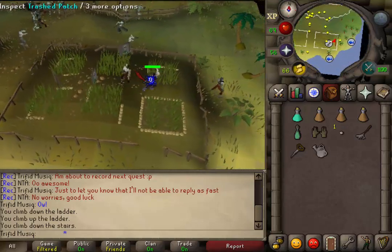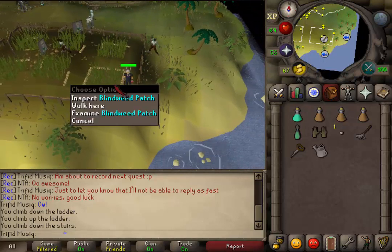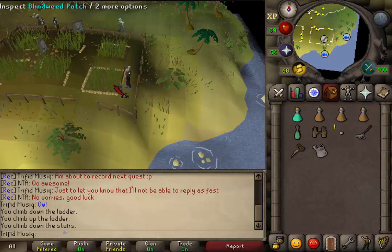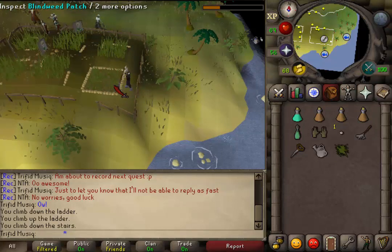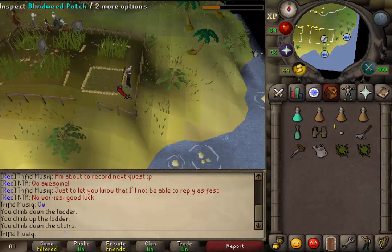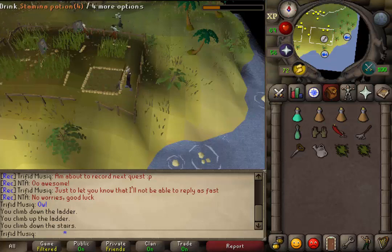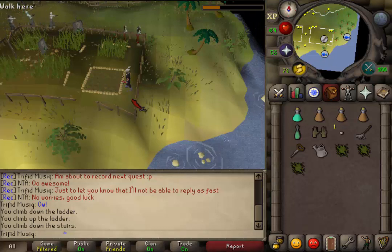We need to go to the most southeastern farming patch — this is the blind weed patch. Use your rake on it. When you're done raking, use the seed on it. This patch will not get diseased and you also don't need to water it.